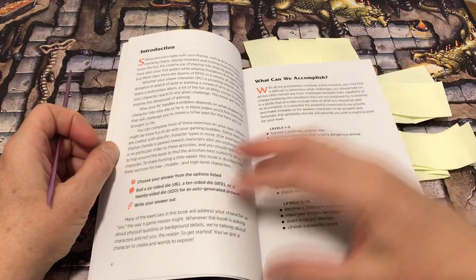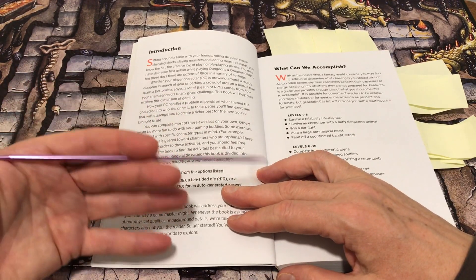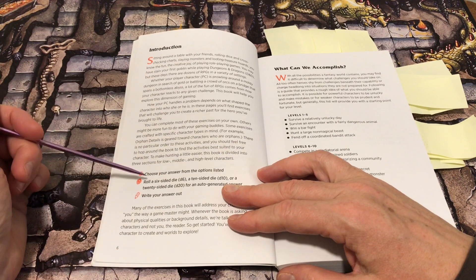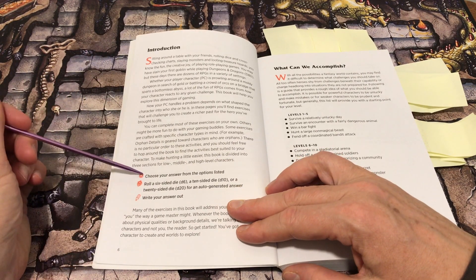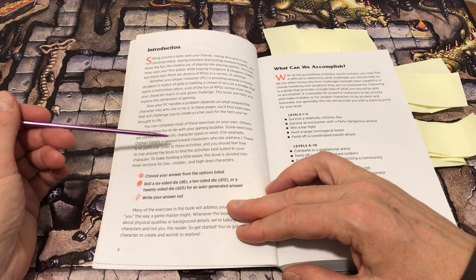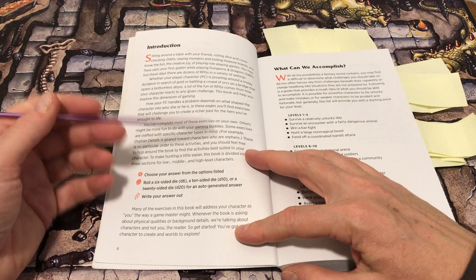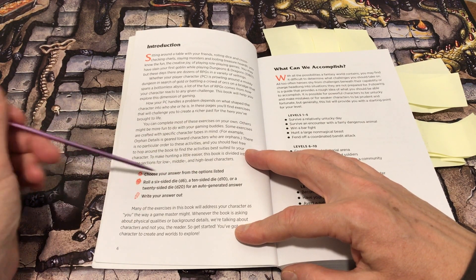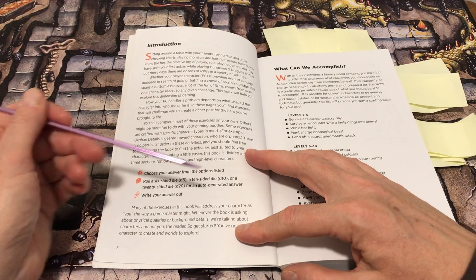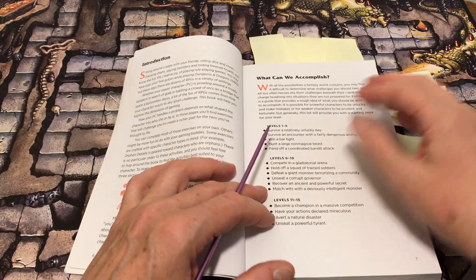Each of the exercises or prompts works in one of three ways: you can choose your answer from listed options, roll a die — numbered for six, ten, or twenty — or fill in blanks with your own written answer.